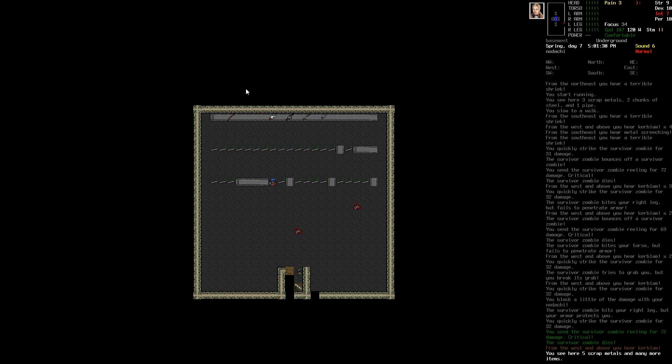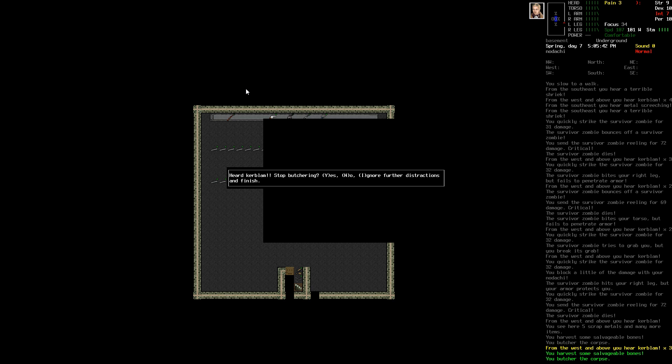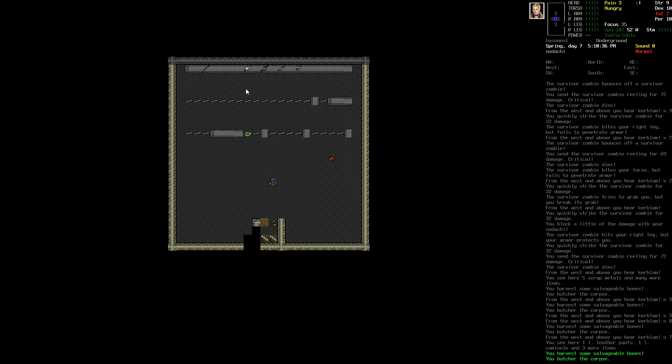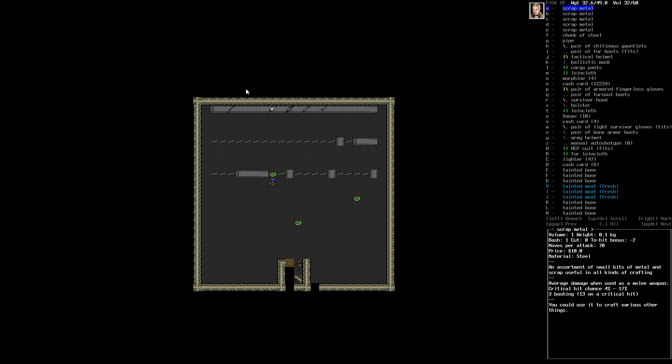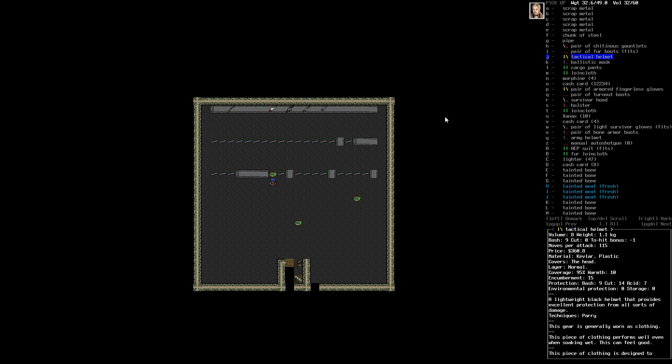We're going to move back - that's what I'm talking about! Now Noah is quite out of breath but we're very quickly going to butcher all of these. We heard a gunshot - is he coming for us? Is he still alive? If I see someone coming down those stairs... he's fighting all of them upstairs at the moment. Good luck to him, that's all I can say. Now we can see there are all kinds of goodies - I'm getting excited already! We've got a tactical helmet - a lightweight black helmet that provides excellent protection from all kinds of damage.